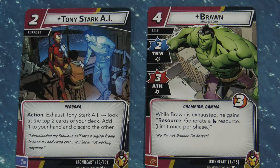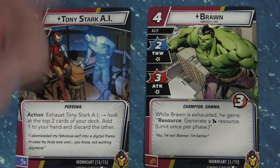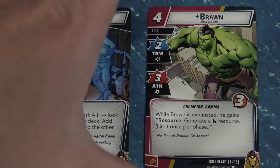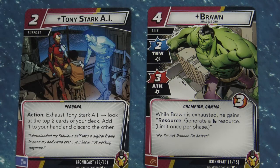A lot of cards are typically alter ego form only, so keep that in mind. Next up is Brawn — it's an ally, but pay attention to the resource. It generates a mental resource when the character is exhausted, and you can do this once per turn. Mental resources are going to be very important in the example deck we're looking at.